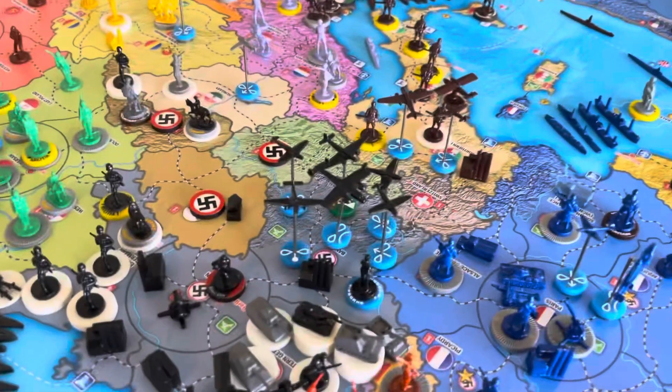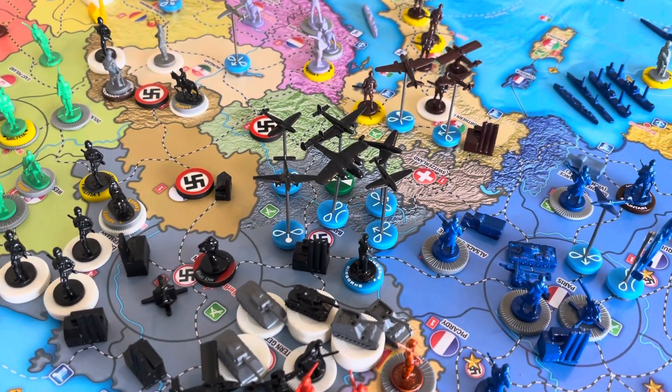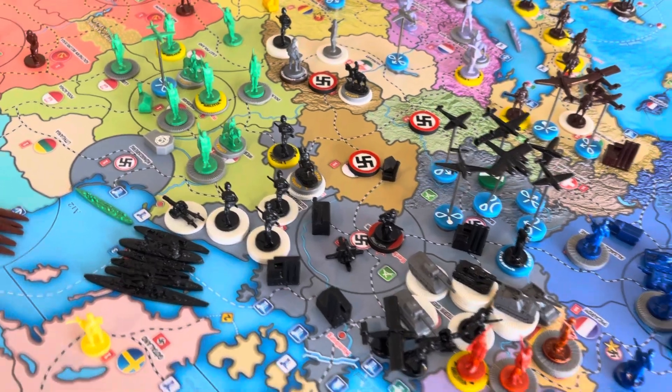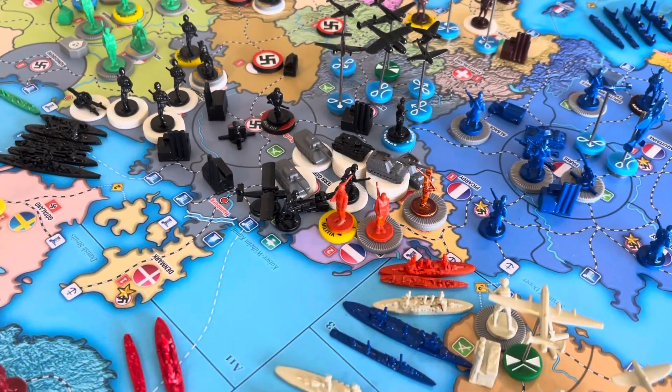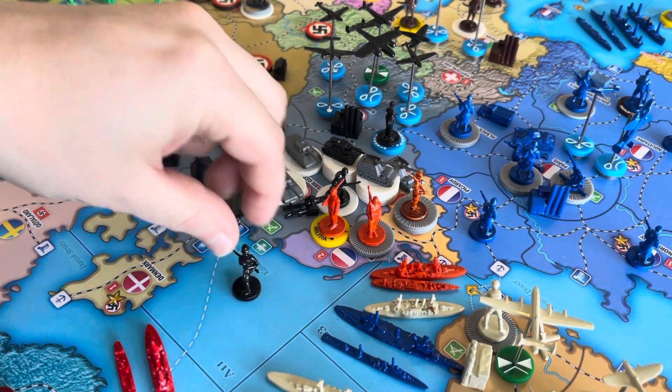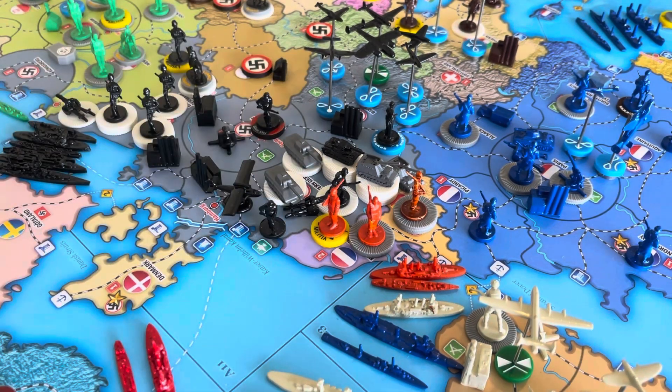And then here in Bavaria, we've got 3 fighters, a tactical bomber, an air transport, a medium bomber, and 1 airborne. And then in Berlin, we've got the AA. And here in Western Germany, we have 3 infantry, an artillery, 8 self-propelled artillery, 7 light armor, 6 medium armor, and a seaplane.